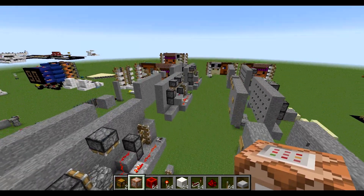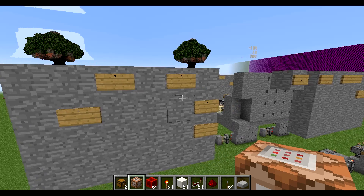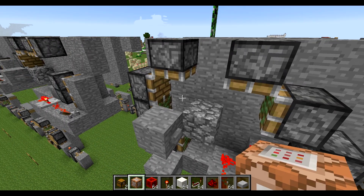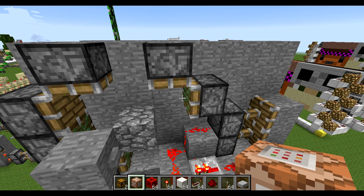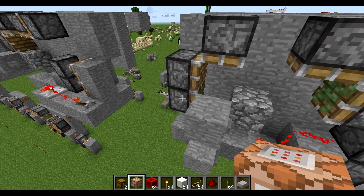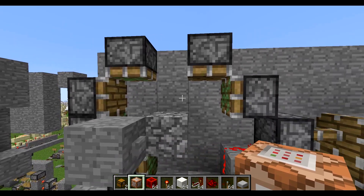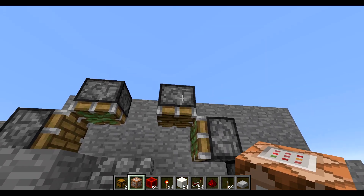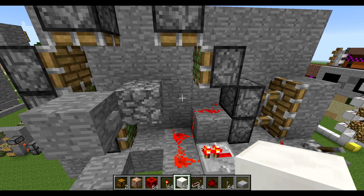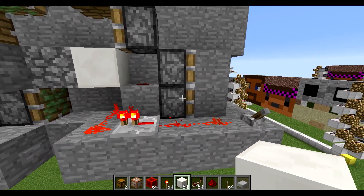Really, all this is is a series of pistons that moves a block around. Going back to the first design where I don't have to press buttons quickly, I can press them one by one and show you what's going on. This piston pulls the block up — it's a sticky piston — then this piston pushes it over, that sticky piston pulls it into that position, and then that piston pushes it down. Once the block is in that final position, the redstone is no longer powered, so neither of these pistons are powered and the door retracts.